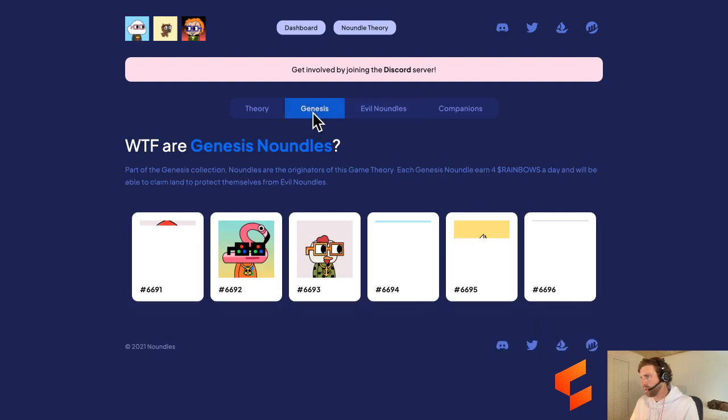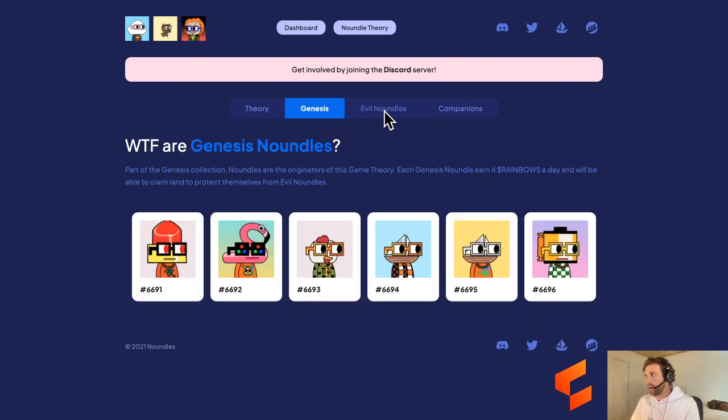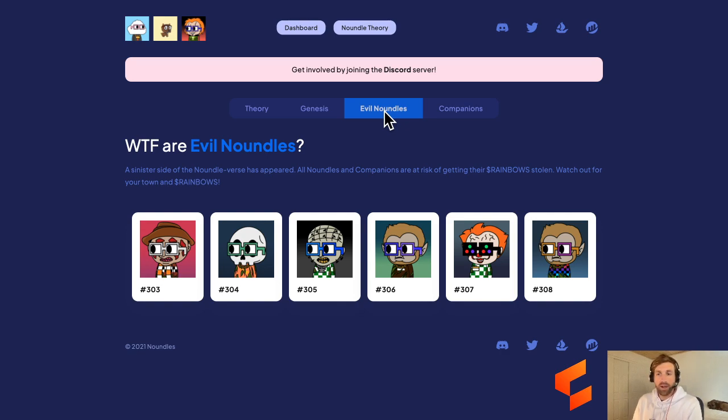Not only did they release Noundles Companions, they also released Evil Noundles as well, which look like they face the other way. Good old Noundles face right, Evil Noundles face left. In total, I believe there's going to be a 40,000 piece NFT collection here, and all of these different NFTs are earning different amounts of rainbow tokens.